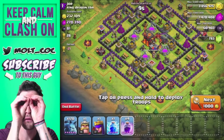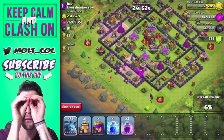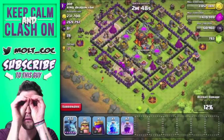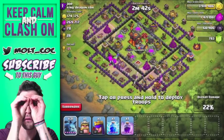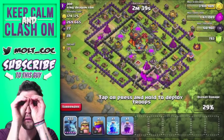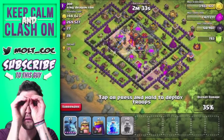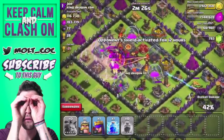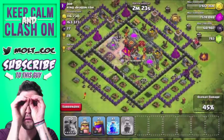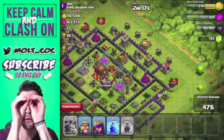I'm going to drop a rage spell right here and spread out the minions to push them in. We'll drop another rage spell up here as well — they really need to get in there and take out those wizard towers. Another rage spell in the middle, and then our last rage spell right there. The minions are working their way into the center and the single-target inferno is not doing anything to them. We might even get the town hall.